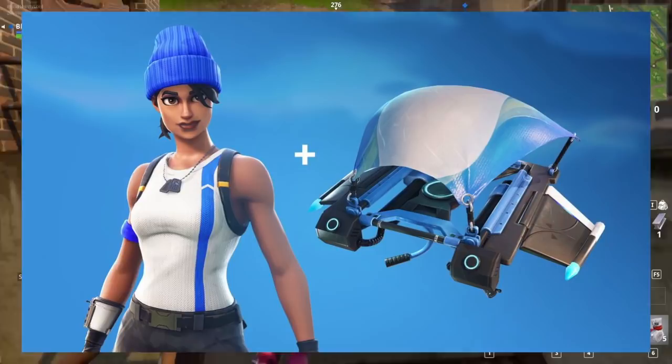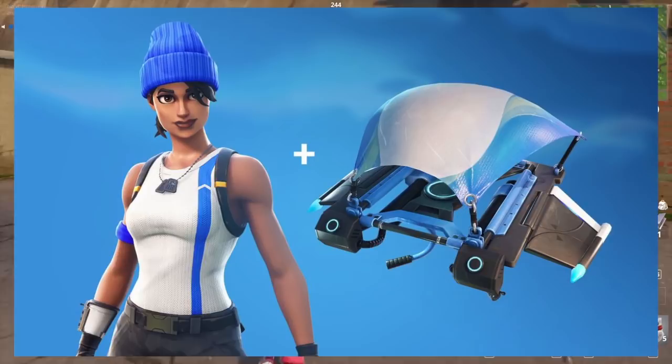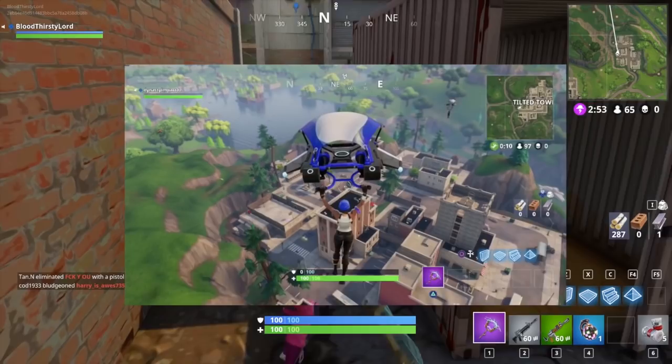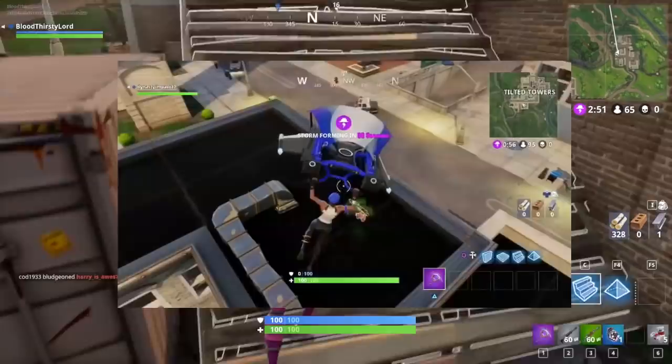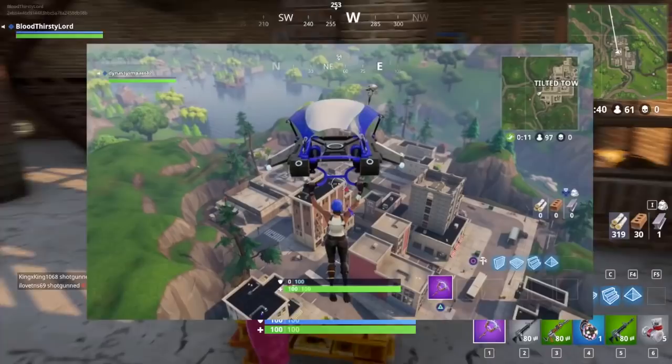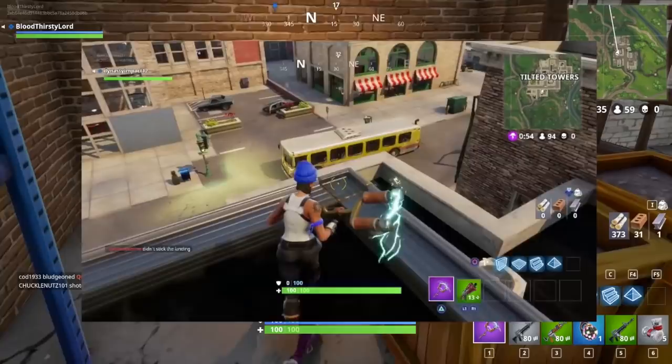If you're a PlayStation Plus member, you'll be able to find this pack and get it. It's simple and really effective because the skin showcased there is around 800 to 1,000 coins in-game, plus the glider which might be around 500 to 700 coins. You'll be able to get this all for free just because you're already subscribed to the PlayStation Plus membership — which the majority of PlayStation players already have.